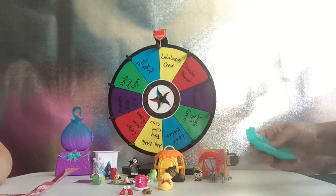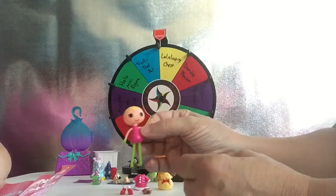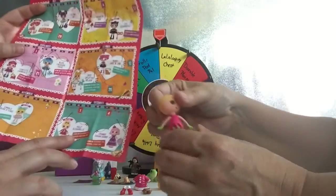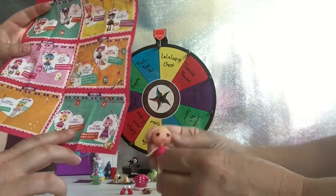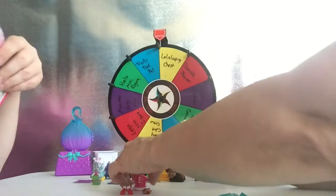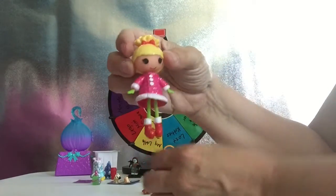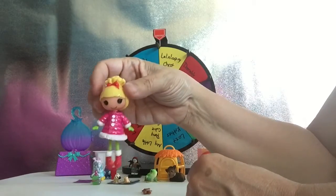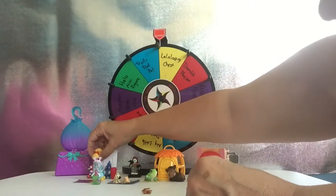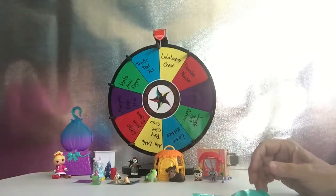Now we'll get the doll out. Oh my gosh, look at this — I think her head's on backwards. There we go. That is Holly Sleighbells. She was sewn on December 1st, National Mistletoe Day. Of course she's a glitter one. Holly is so cute — that is adorable! I'm going to sit her up against that doll, and then here's our little reindeer cookie.